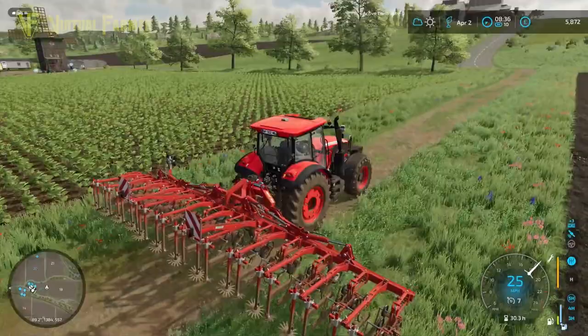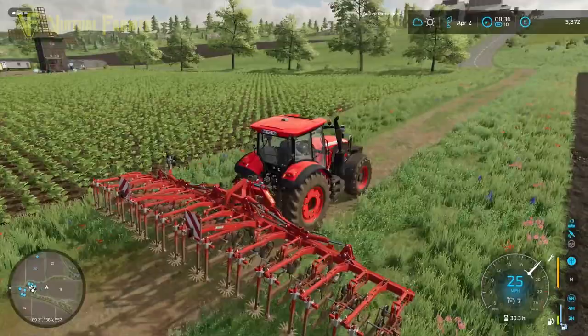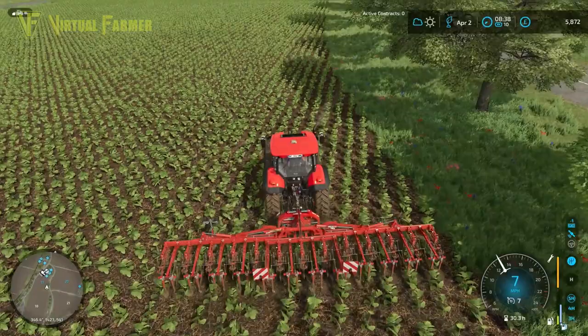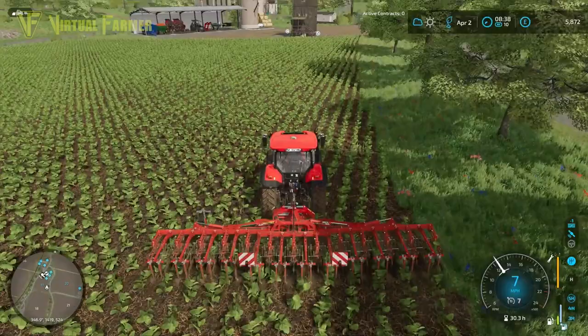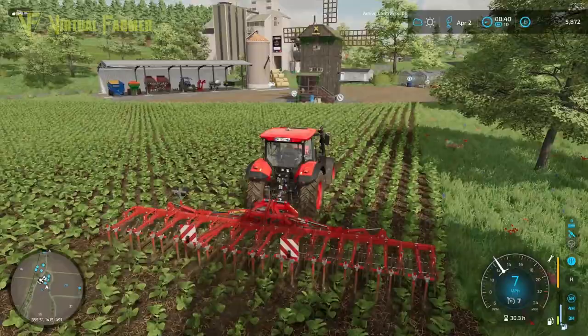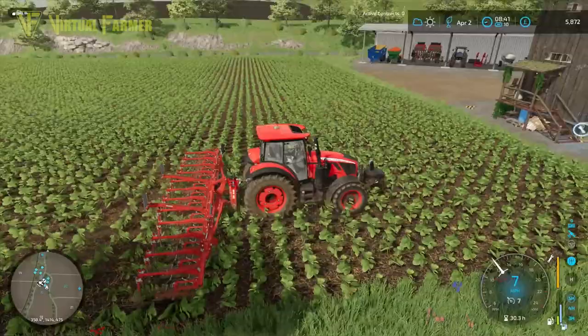What we need to do next - because this really hasn't taken us very long at all - is to go in and clear up the remaining need for any nitrogen increase in the soil and just have a look and see if there is any reason to get a little bit more solid fertilizer on the ground. We will activate the sensors that we've got on the tractor and get that to do that.